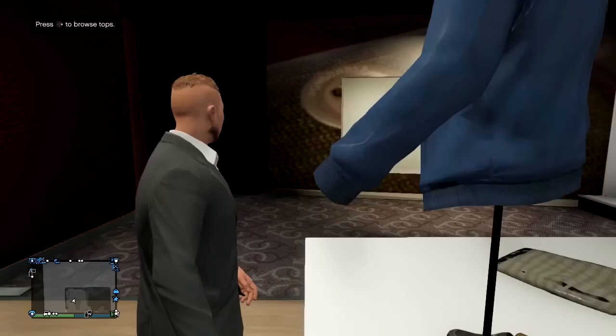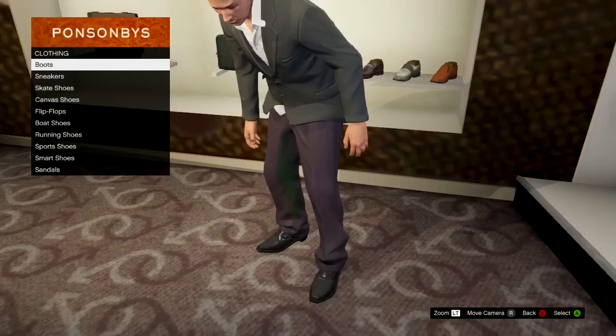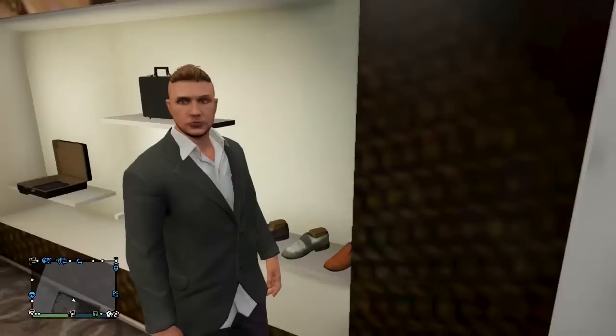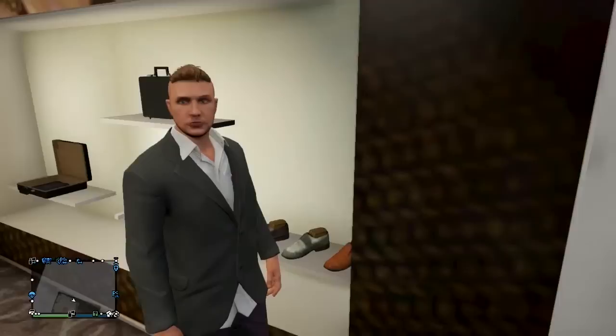For the shirt underneath, go to shirts and choose a white untucked shirt. The reason I chose this setup is because if you look at pictures of Tony Cipriani, you'll see that the collar on his shirt pops out over the blazer, and this was the only setup I could find that replicates that. Lastly for shoes, choose the Cobra slip-ons.